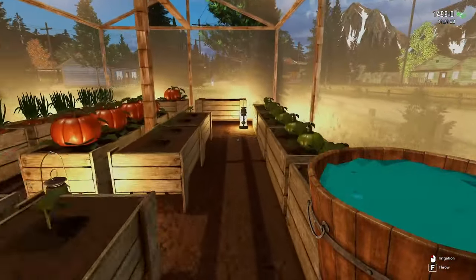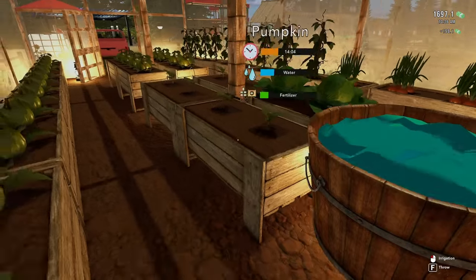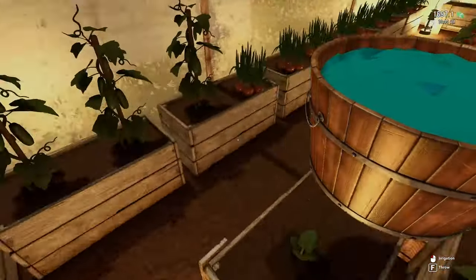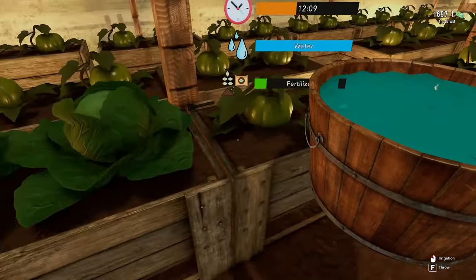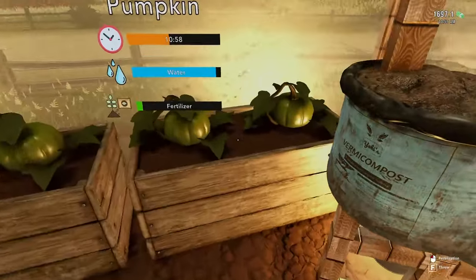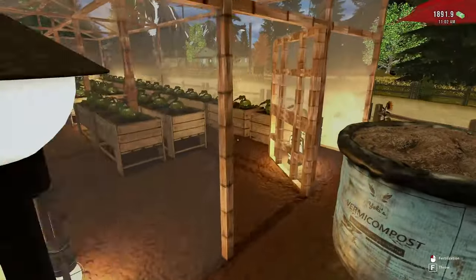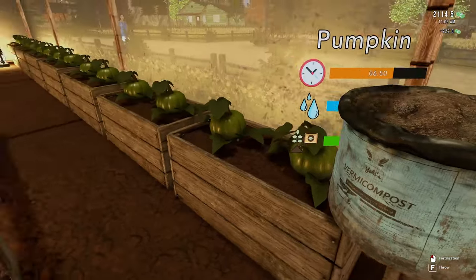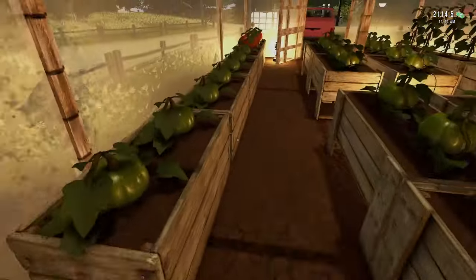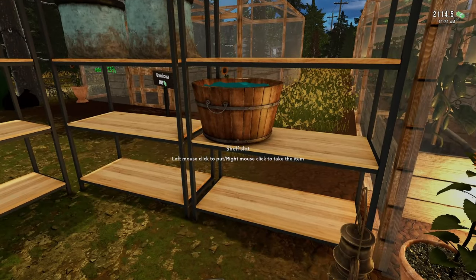Let's drop this off, grab our water, and get all of them watered. They all immediately grow when watered, which is nice. These will grow pretty quickly. At this point it's nothing but pumpkins because there's no real reason to do anything else — we've gotten to the point where we've got all the money we need. Unless we wanted to buy a house or the other greenhouse, but we grow things quicker than we can take care of them. These pumpkins are down to seven minutes.